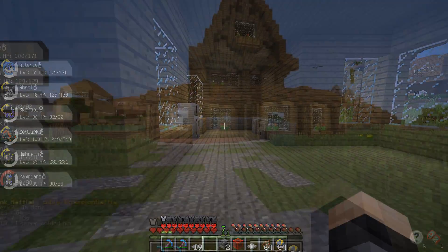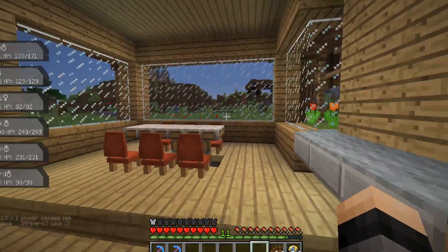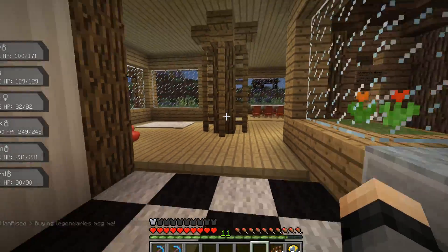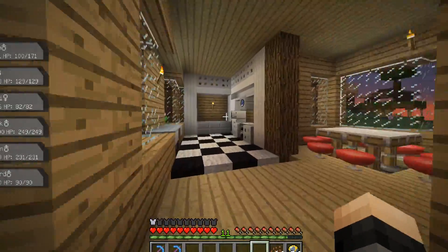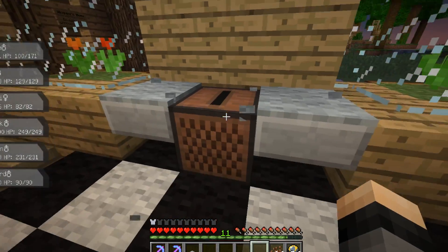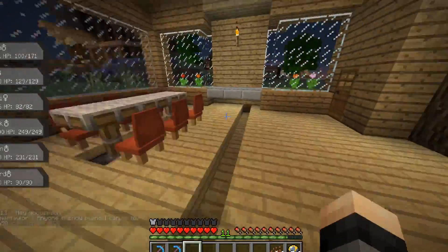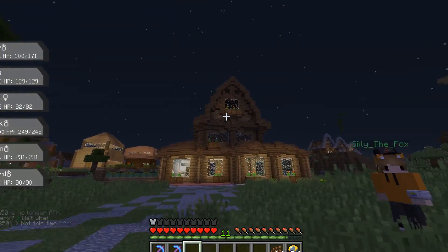I finished up with the first floor - I think I need to hire an interior designer because I don't really like how it turned out. We've got a table, the kitchen with the fridge, a pillar in the middle just to fill empty space, a clock, a furnace, and a jukebox - I don't have any music discs though. It's a lot nicer than an empty house. We still need to work on the second and third floors.